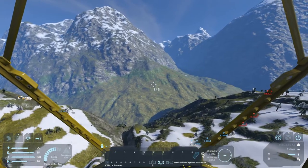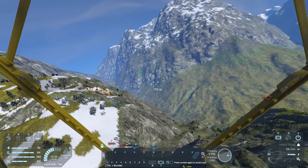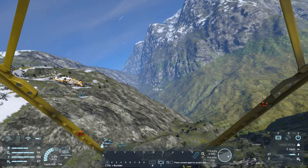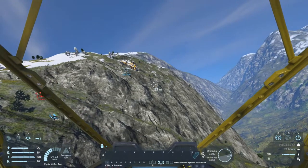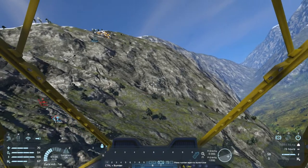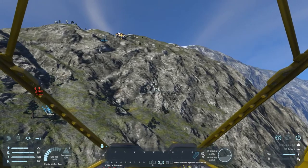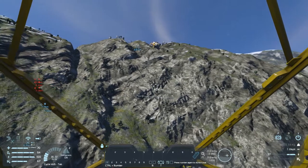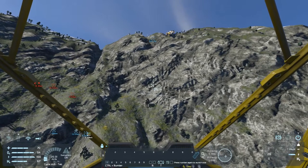We're gonna have to stay pretty far away from this — much, much further than that. There it is, and it's shooting at us. Dive, dive, dive! We're being hit. Get closer. I think there's a turret blind spot, and it looks like I might be in it. Or I'm just too far away now. So we're gonna go closer and lower.